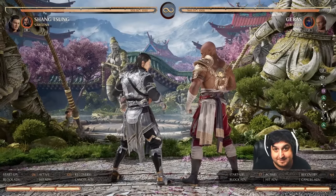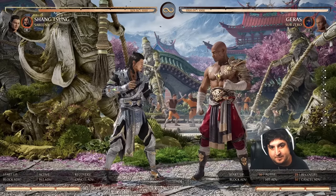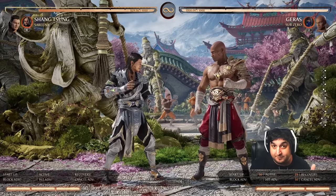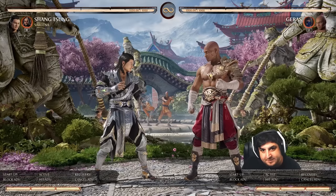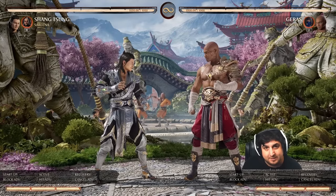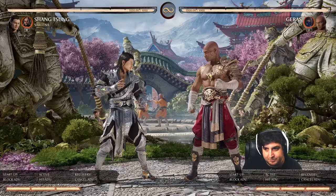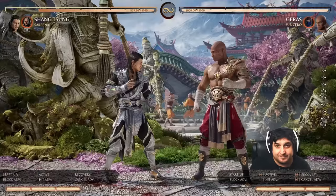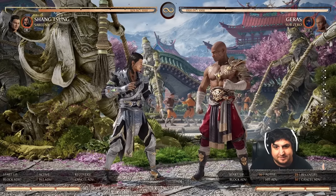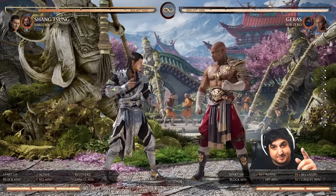A couple of characters I couldn't really find anything with — if you play those characters, they might need to rely on just the generic or cameo options. Those are Natara, General Xiao, Rain, or Havoc. So if you know of anything with them, post in the comments down below, because we like to help each other learn here. That said, let's get into the specific ones.